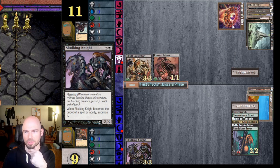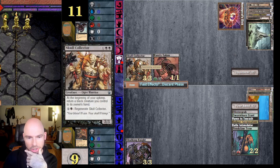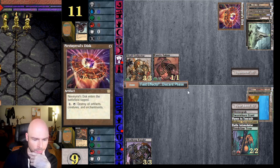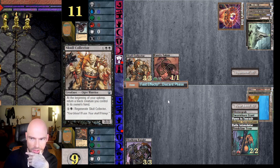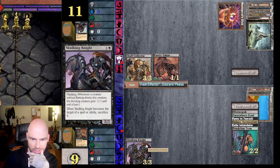He's got a Nevinyrral's Disc that he can use to destroy all creatures, artifacts, and enchantments. He can combo that with regenerate — his creatures regenerate too. That's the theme of his deck: destroy all my stuff and regenerate his. The AI will probably use the Disc if I have even one creature in play next turn.